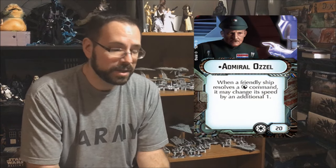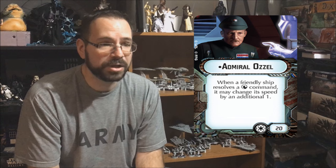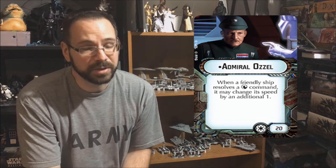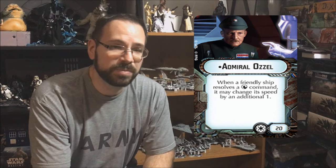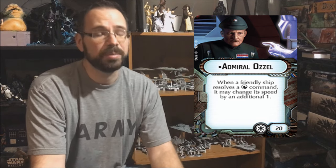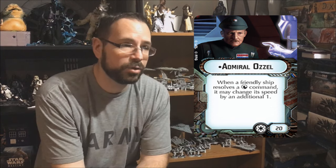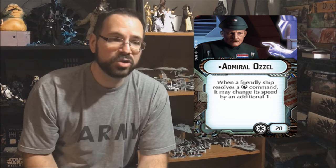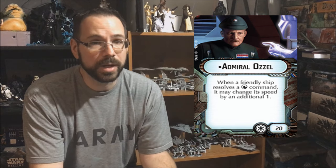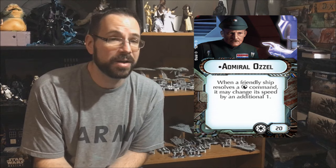Next is Ozzel. He does work with Gladiators because of their speed, but a lot of times you really want to stay at speed three and not change speed that much. I've never seen anybody really field these guys with Ozzel. The reason I think Ozzel isn't great here is that with the Gladiator you want to be running nav commands all the time — you'll already have a token and a nav command queued up, so you can already slow down very easily. Ozzel just isn't very good here.